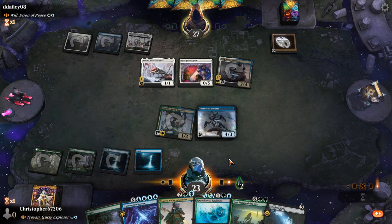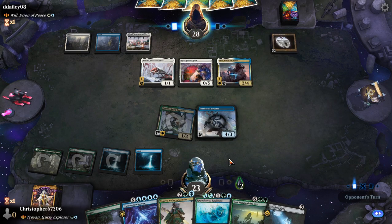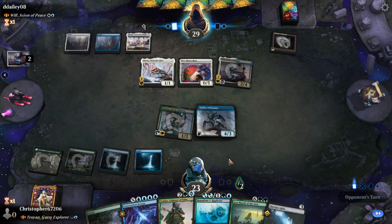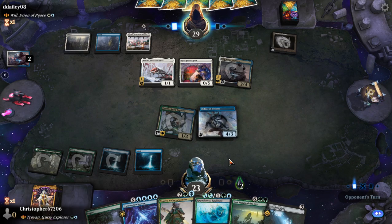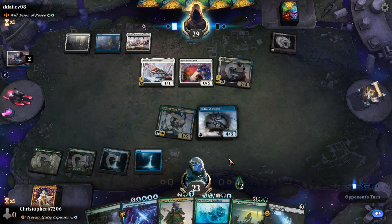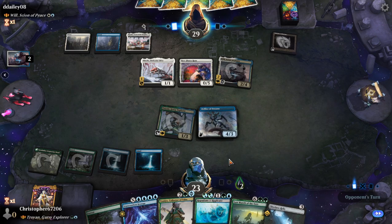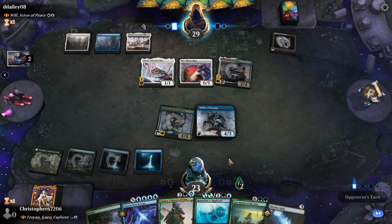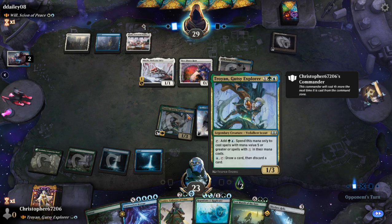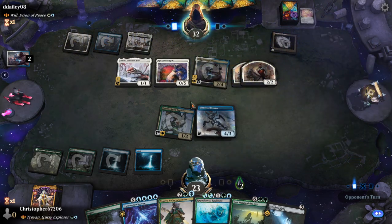I'm gonna play the Defiler of Dreams. Next turn we replicate the Defiler — it doesn't do much, which is unfortunate. We can play Timeo and draw a card. I put in an additional ramp package because he is a high CMC, high-value commander.